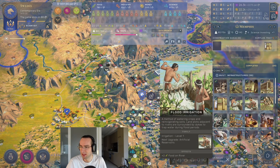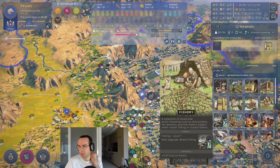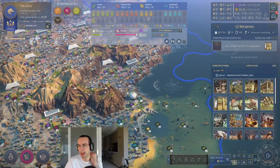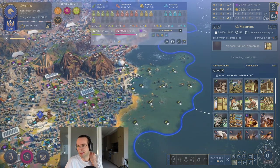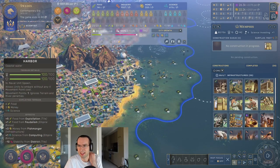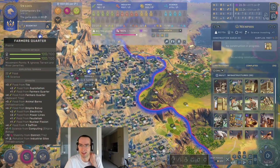Other infrastructure boosts the food you get from terrain — for example, adding an additional two food on rivers. You can also get food from harbors, since harbors exploit the food around them, but I don't think it's really worth it — this harbor produces six food whereas a farmers quarter here produces nearly 22.